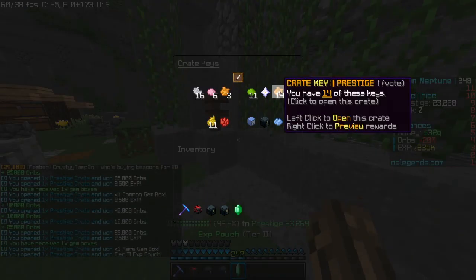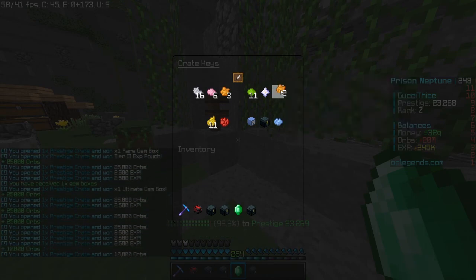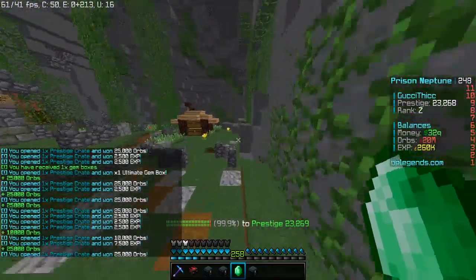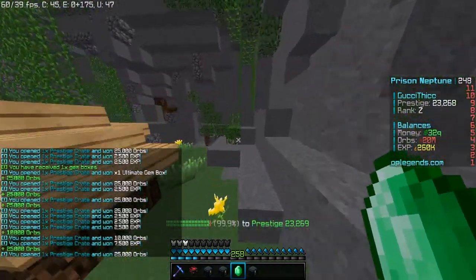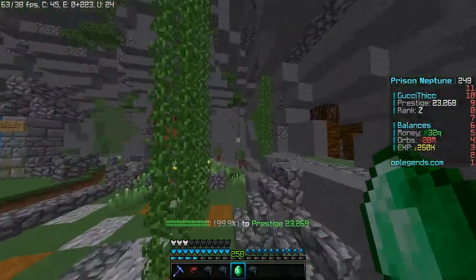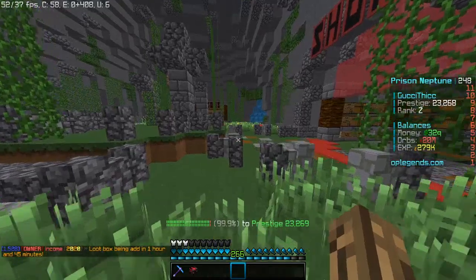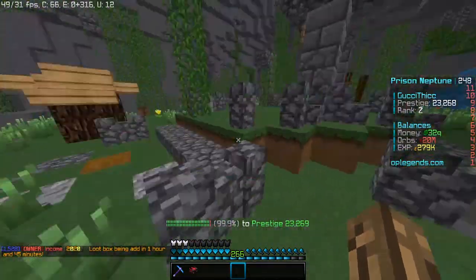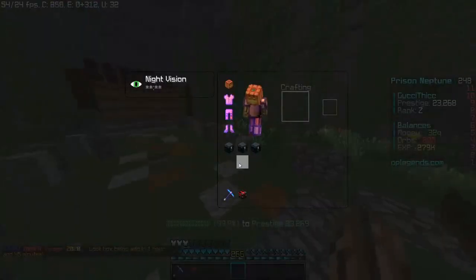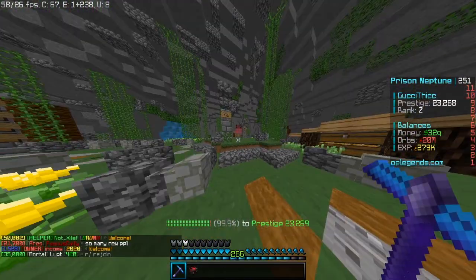I have 24 prestige keys and I'll just spam open these — look at my XP going up. You get so much XP from these crates as well, and XP is extremely good for getting minions. I actually got a tier 2 XP pouch — I'll open that up. Got like 19k XP. So beacons are by far the best money making method for beginners on the server, at least until you get dragon pets and actually good gear.